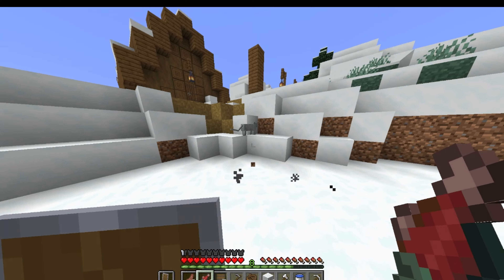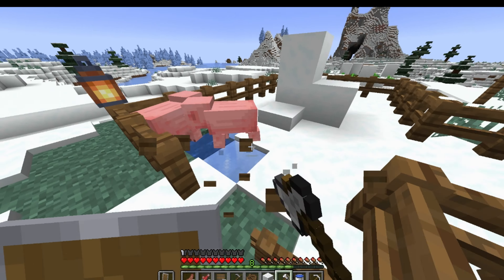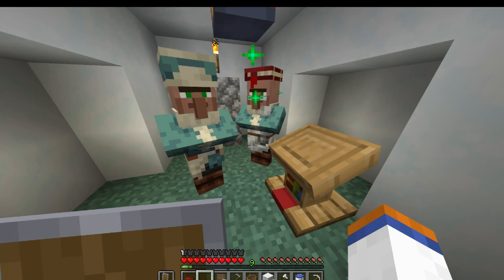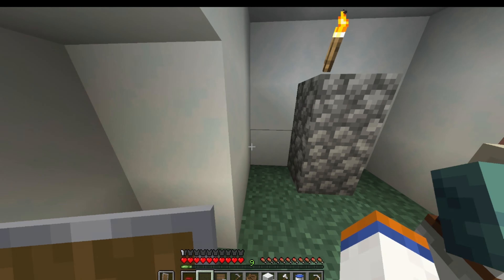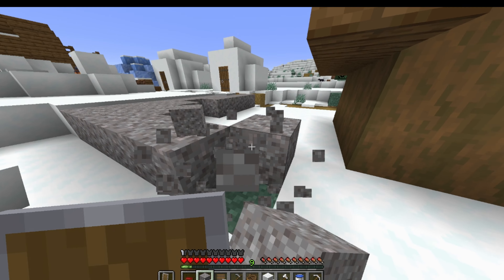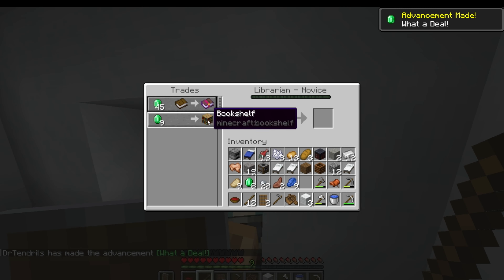There's a gray one — got the gray one. One more cat left, I don't know where it's going to be. Let's see if we can get one of these villagers to be a librarian. What — that was the first book! Oh my god, I got Looting III on the first try! I mined like 40 freaking gravel and only got one flint. I don't even have enough to secure his trade.